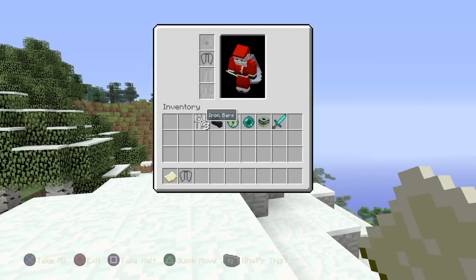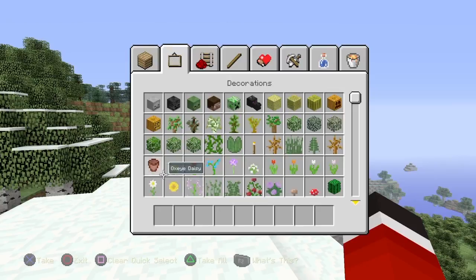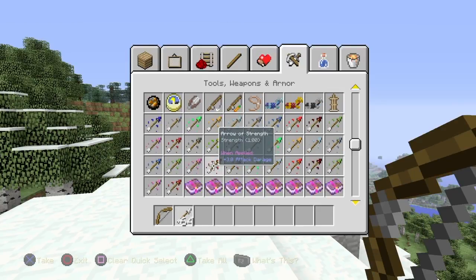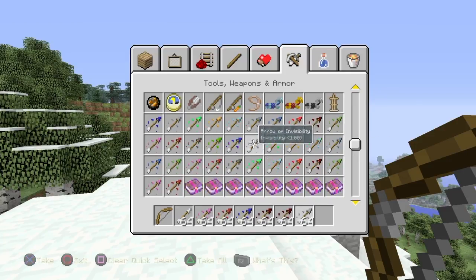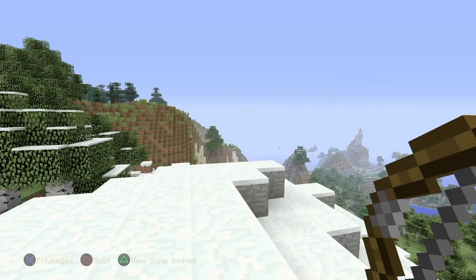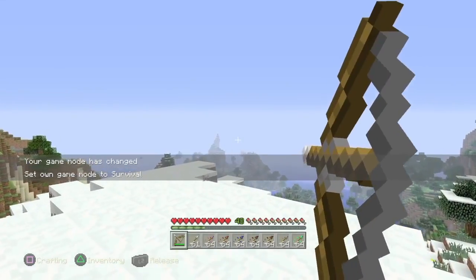Today I'm gonna show you guys. Let me clear out my inventory real quick. Basically you're just gonna need a bow. I'm gonna grab normal arrows, I'm gonna grab other arrows, and I'm going to go into survival here.